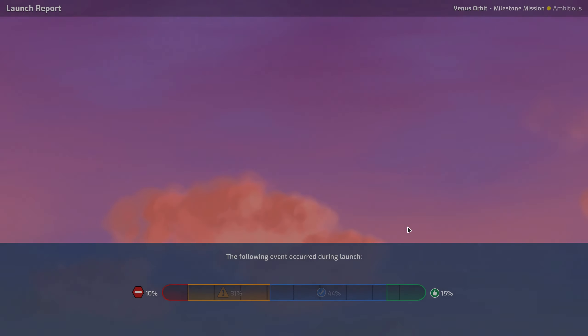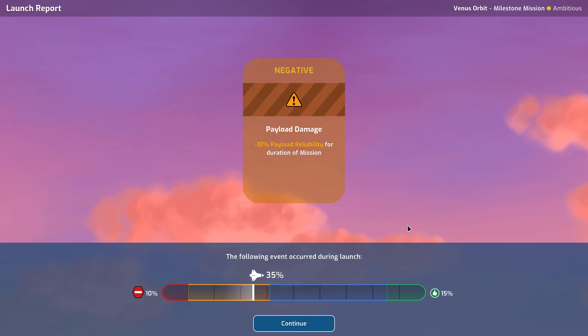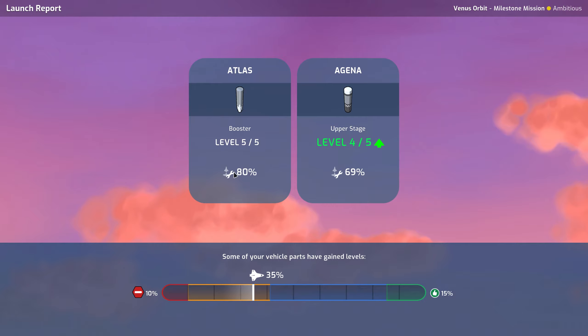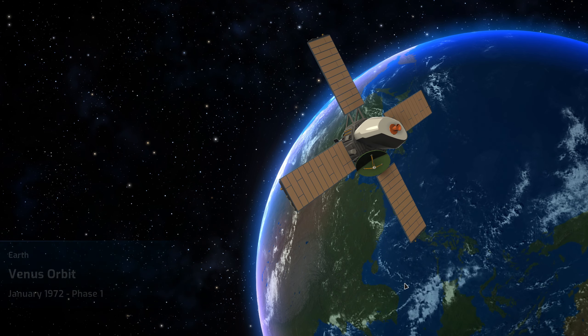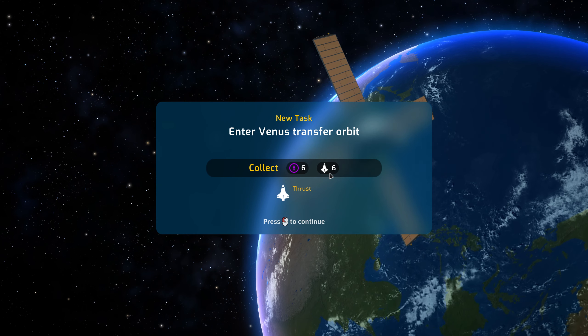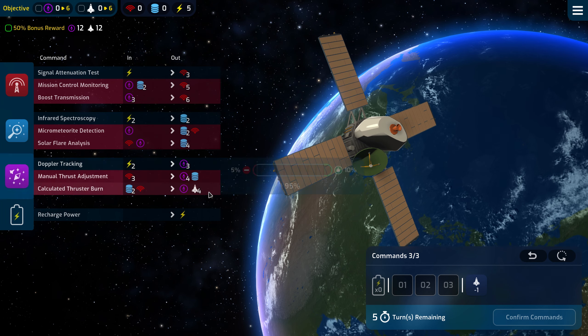Excellent. Gone are those horrid days where the rockets were blowing up on a regular basis. That's a bit annoying though — 10% payload reliability. It's already 90%, so now it's going to be 80%, which is a pretty good place to be into Venus. No problem whatsoever — get it done.